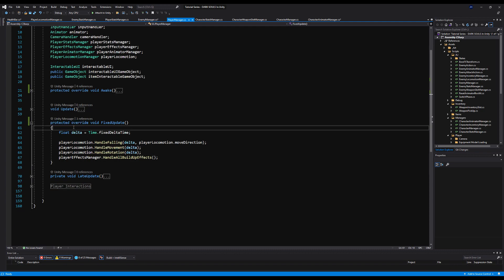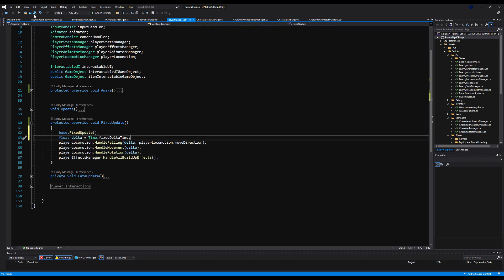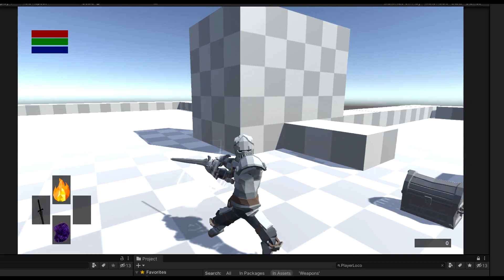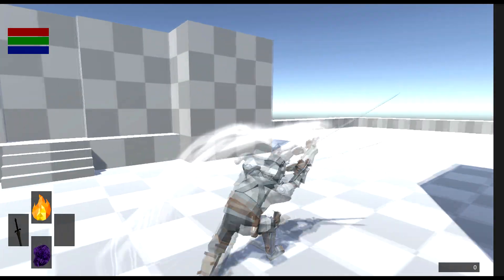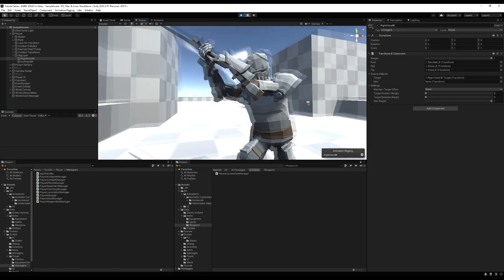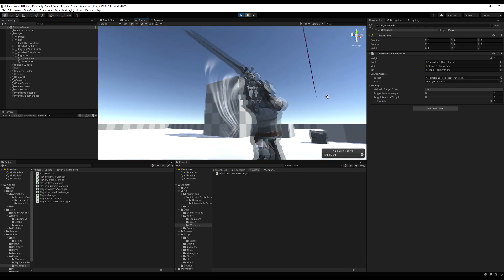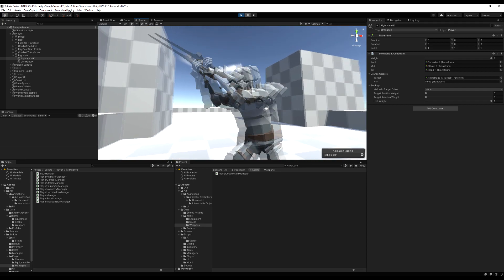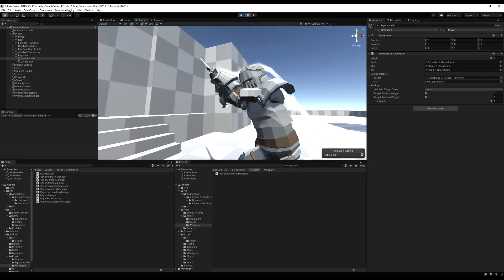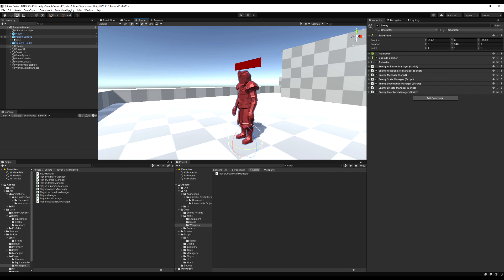Jumping into the game now — we're holding our weapon, we swing, and it does not look like garbage anymore. Pausing the frame: my arm is no longer in my face. Looking at the target position weights and target rotation weights, they're both at zero when we swing and reset when we leave the action. That's exactly what we want — really fantastic for using animations that don't exactly fit your weapon but come close.